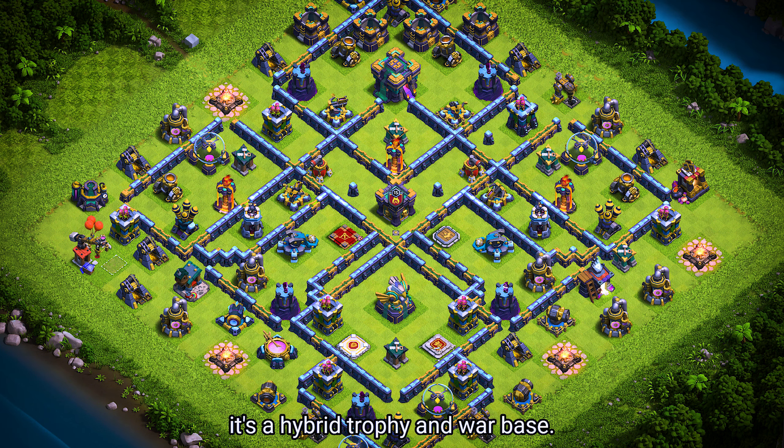Base number 2. It's a hybrid trophy and war base. For clan castle troops, use 1 lava hound, 1 rocket balloon, and 5 archers.